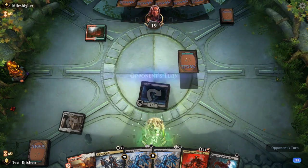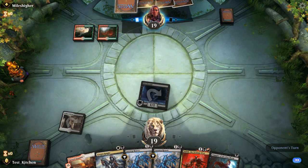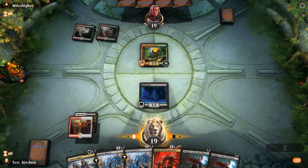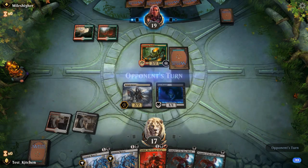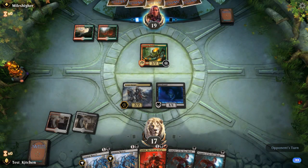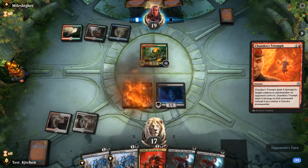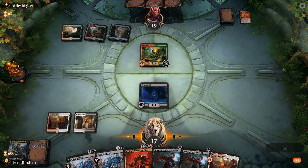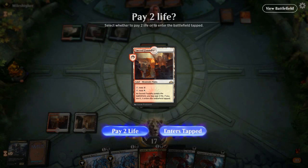They decided to mulligan and lead on Stomping Ground — tapped. So we're going to pay two life. We'll play Corpse Knight after paying two for the Sacred Foundry. Opponent drops Rootbound Crag and then an Island — so it's that deck. Triumph hits the Corpse Knight; we get in for two. They play something too — I guess you can do that.